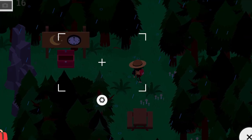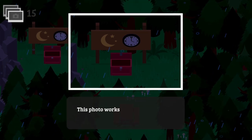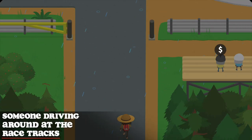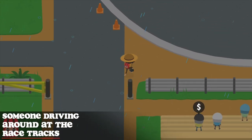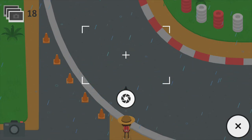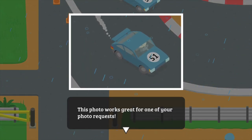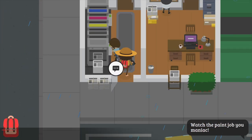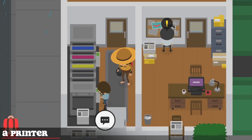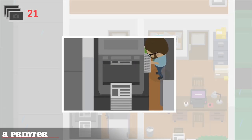Head to the racetracks and watch the races — there should be a bunch of cars doing laps. Simply get your camera ready and wait for the perfect moment to take a photo of one of the cars. For the printer, make your way in town to the newspaper building — there should be a small printer in there. Do not take a photo of the big one, as the large one will not be considered.